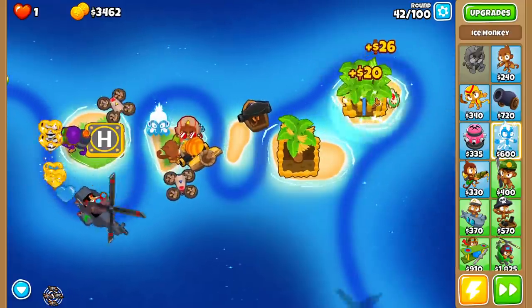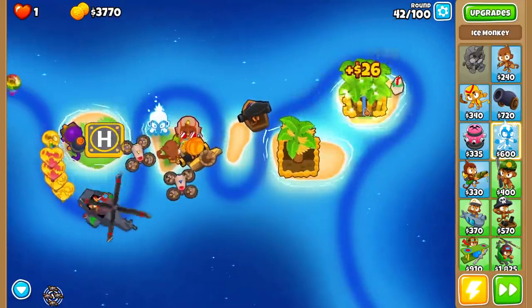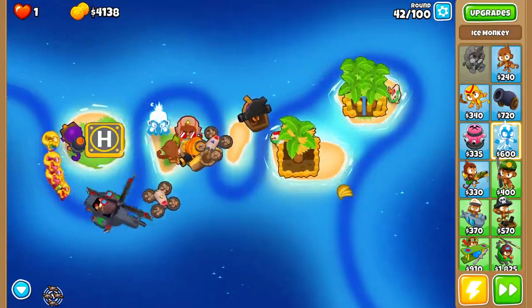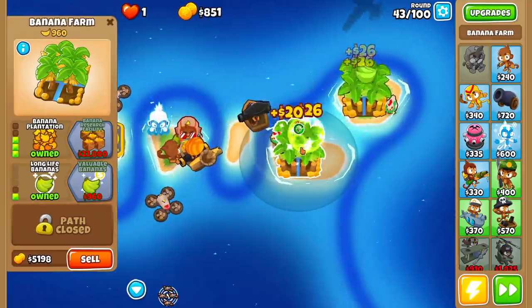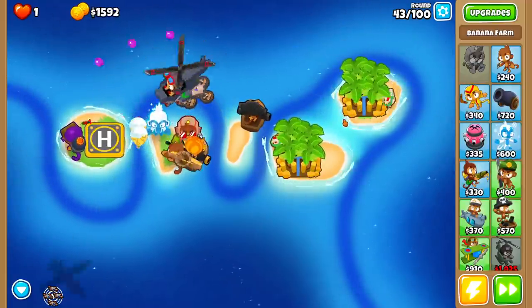Right now my towers don't really meld well together — I'll be honest. Getting ice and glue to work together with your other towers is a little bit difficult; you actually have to pick specific towers that work well together. So I'm gonna farm just a tiny bit more, and then we're gonna start to upgrade our middle path ice tower and show you guys the cool aspects of this guy.